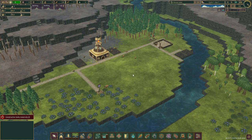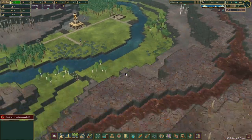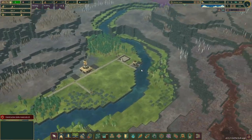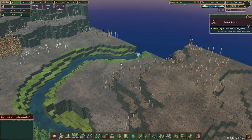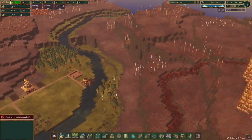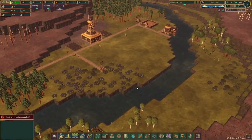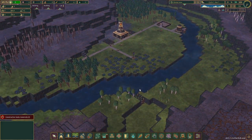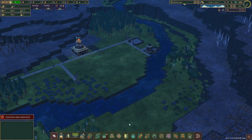One of the issues with bad water is, number one, it's over here — not a big deal — it's nowhere near us right now. However, there is an event that will happen where this will turn into bad water, and this entire stream will be bad water. I don't really know how we're going to deal with that because we won't have any fresh water. Because of that, we will lose all of our crops. We'll lose darn near everything.